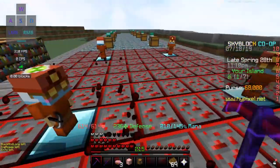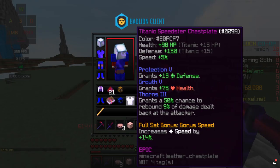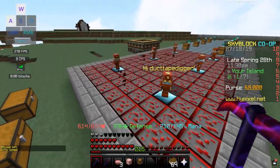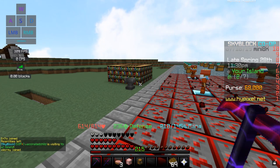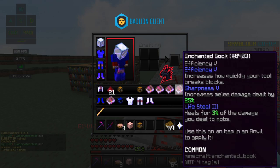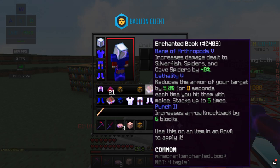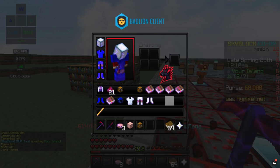So first off, in the how-to-get-XP video we got a lot of XP, so now we have 215 levels on us. We're on the way there — do we actually need 215 levels to do this? No. Our goal is to not need 215 levels to enchant. I do have some books already enchanted: Sharpness 5, Lifesteal 3, Vampirism, Looting 3, and Lethality 5. We're looking pretty decent — obviously we'll need more enchants, but it's a decent start.